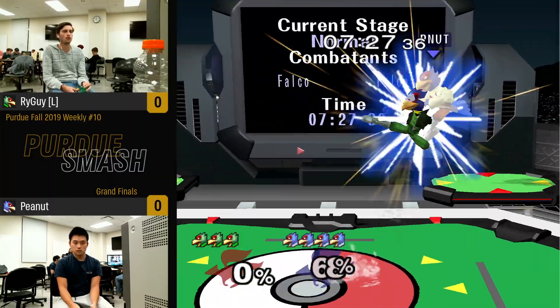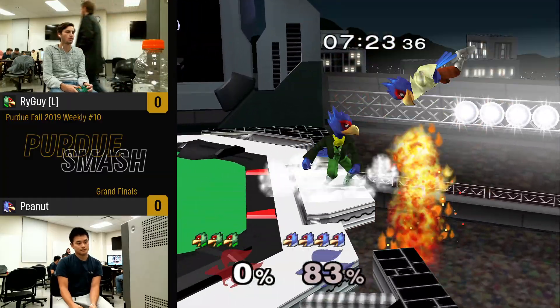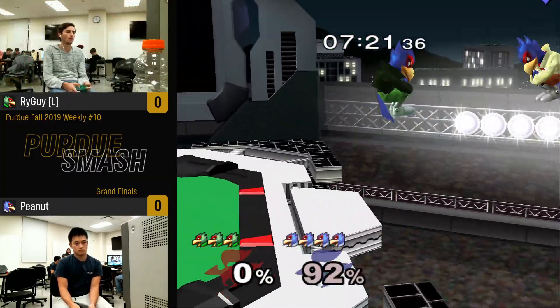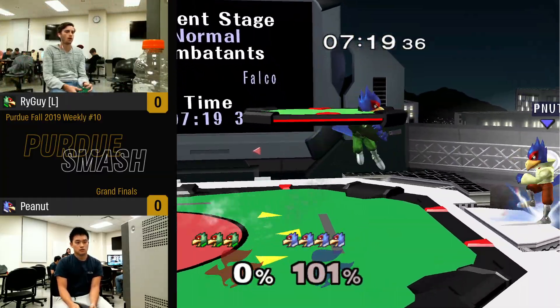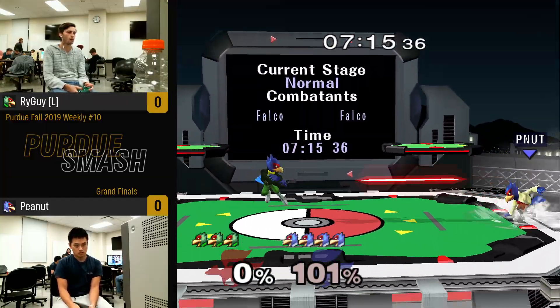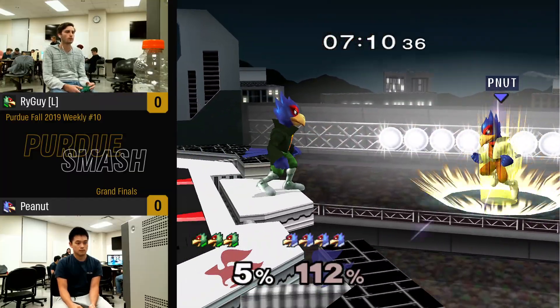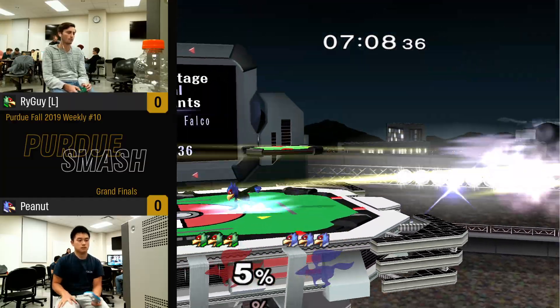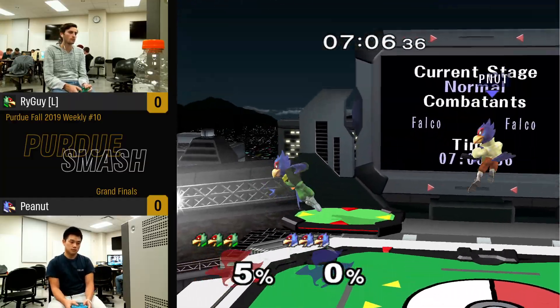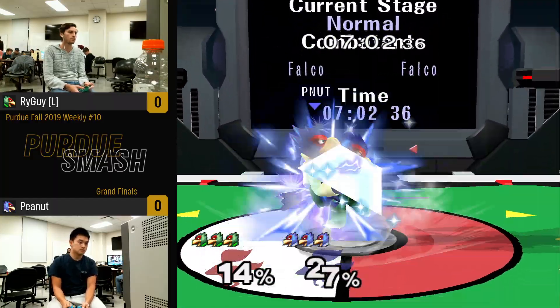We talk about how percents don't matter, but in some matchups they definitely matter more than others. I'm not gonna say Falco is one of those matchups, but momentum is also a big factor, and he manages to get back with the circa-2007 side-B to center stage. Hey man, that's a clock out of the closet — it'll work once, and I'm pretty sure Peanut has quite a closet full of clocks on him.